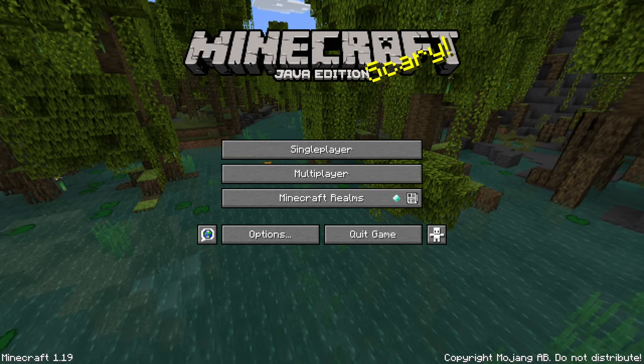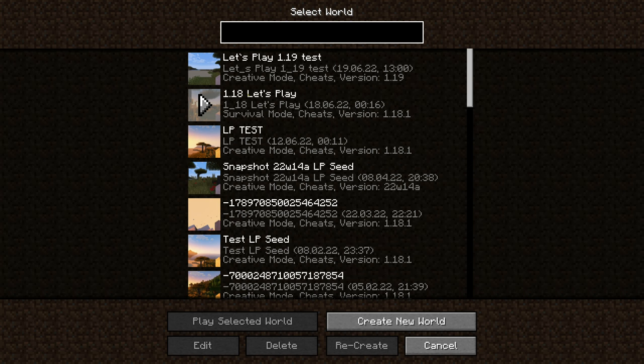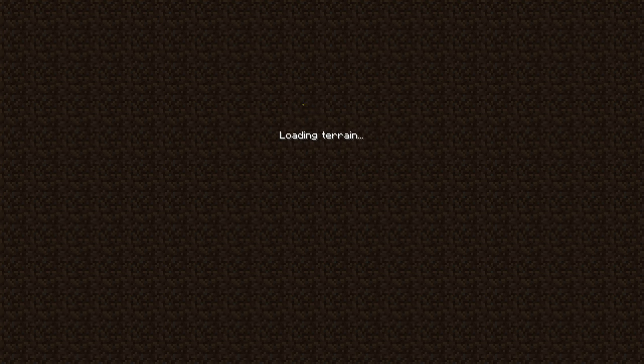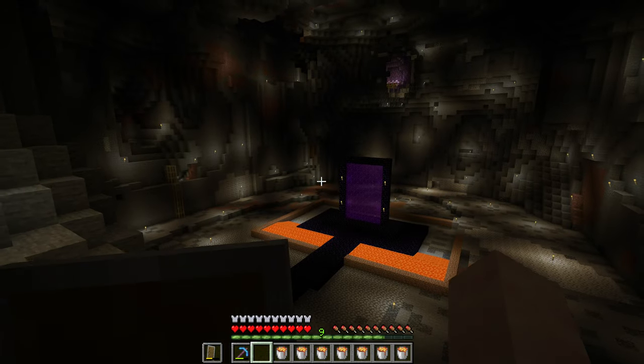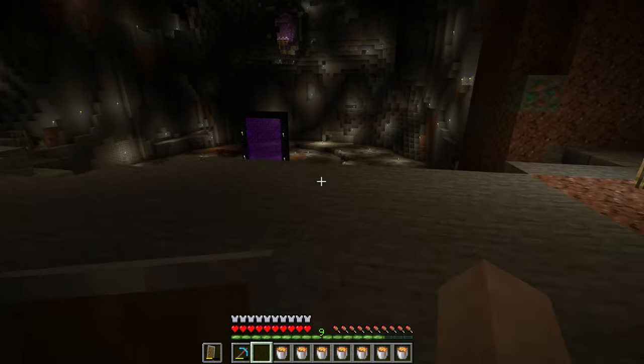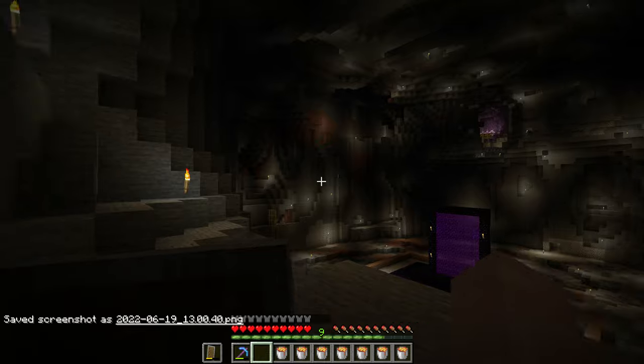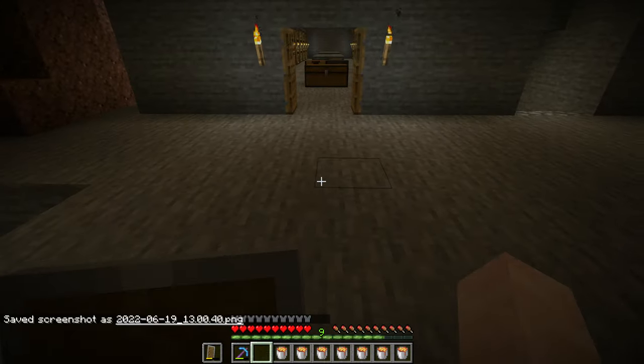I feel like since 1.19, generating and saving takes longer — but that might just be me. If we go to the 1.18 let's play — I'm now curious — it doesn't even warn me that this is an old version. We are now in 1.19, we updated the world. I'm now curious to see where we can find these new biomes.